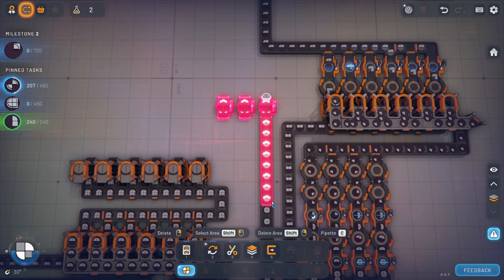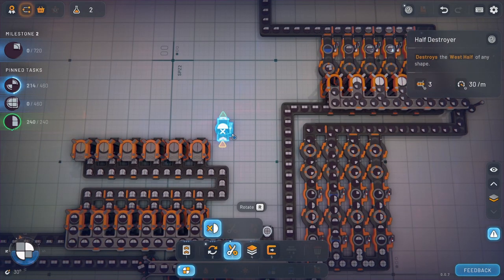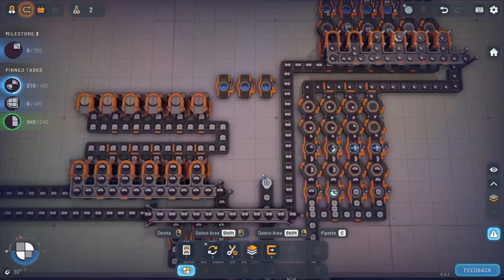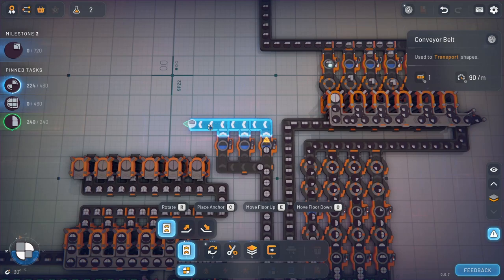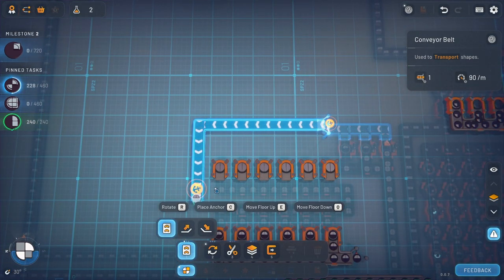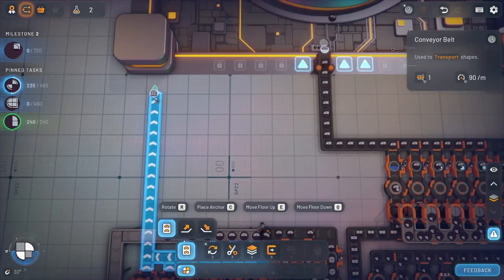I could have made that a little bit farther back, right? No, I can't do it there. We'll do something like this. I don't like it, but we're going to do it. We'll go up here, down. We're just going to anchor that. These are only temporary. It's okay. No spaghetti whatsoever.